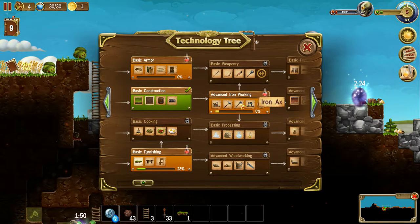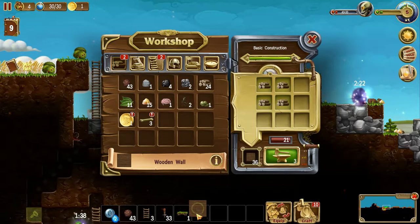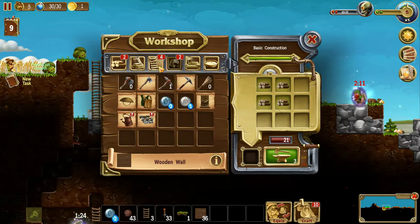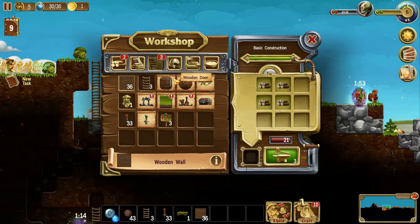Now we get into advanced ironworking. Improve portal. Forge. That is gonna be some complicated shit right there. Oh, climbing shoes. Smithing apron. Interesting.